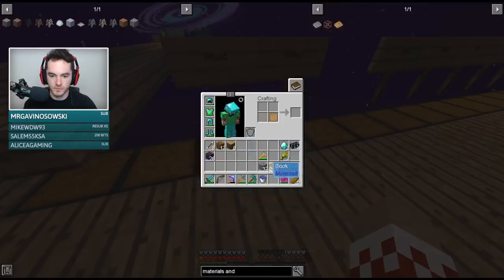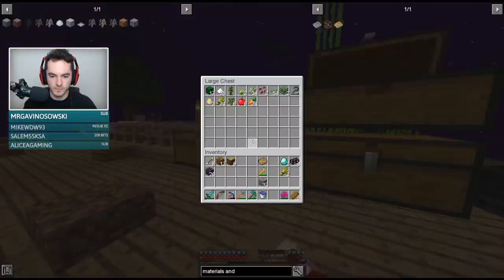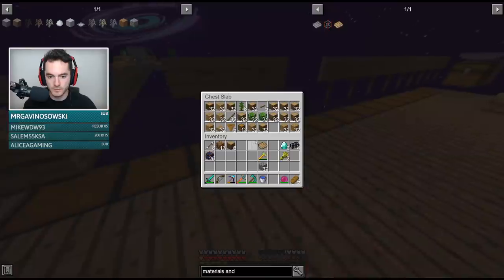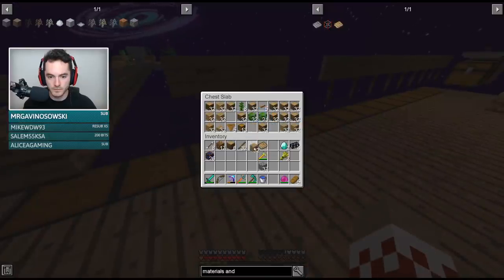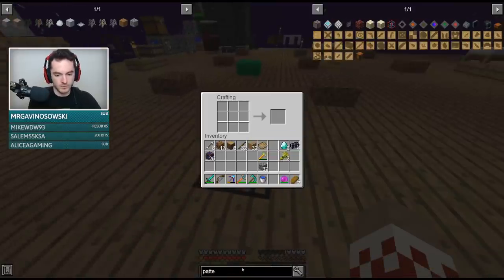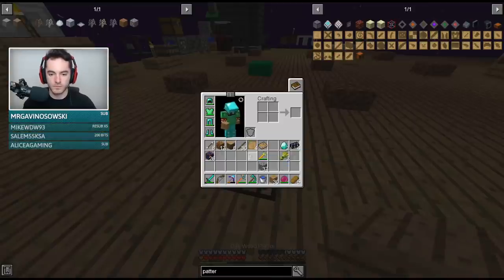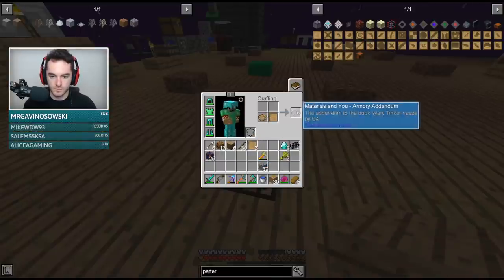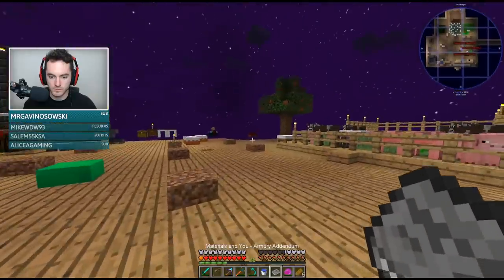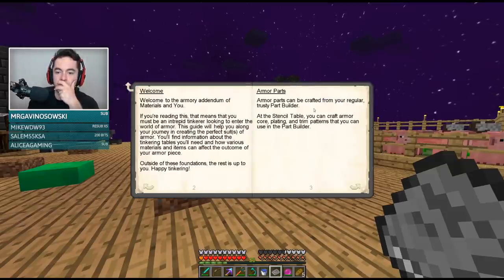In order to do the thing, I gotta do a lot of thing. Four bottles of blazing pyrotheum — and then I can make the tree in a cauldron. I take the cauldron, I put blazing pyrotheum into it. I can make blazing pyrotheum by adding blaze powder, redstone, and sulfur.